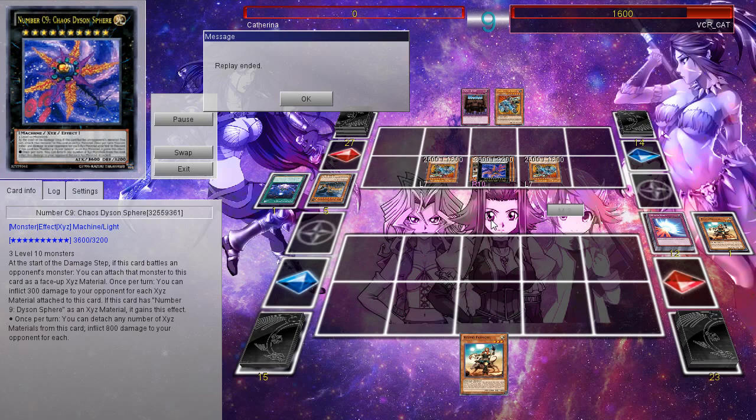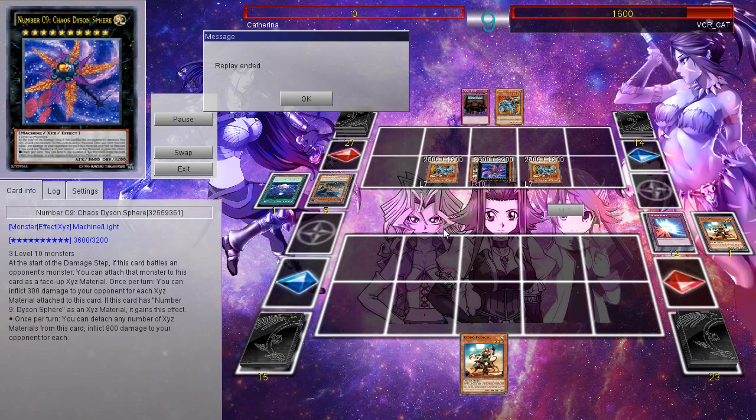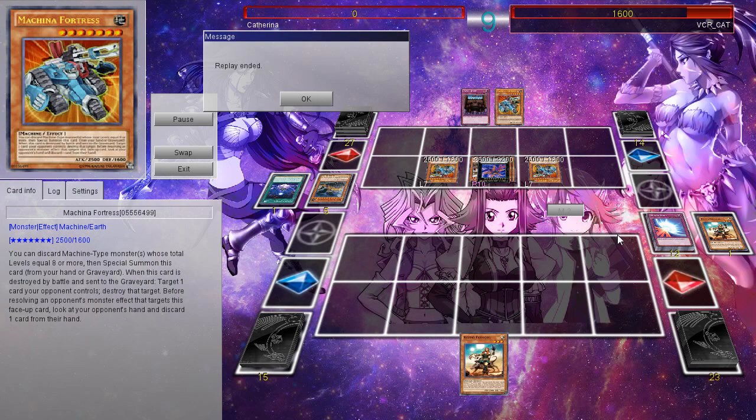It has 3,600 attack and that effect does not target. Maybe this is the answer to Cosmos. Not every deck can make it, but a rank 10 deck? I haven't seen this deck in a while, but pretty awesome stuff. It's Number C9 Chaos Dyson Sphere. It also has another effect if you happen to have Dyson Sphere attached to it — once per turn, you can detach any number of materials from this card and inflict 800 damage to your opponent for each. That's extra burn. Very, very good stuff indeed.